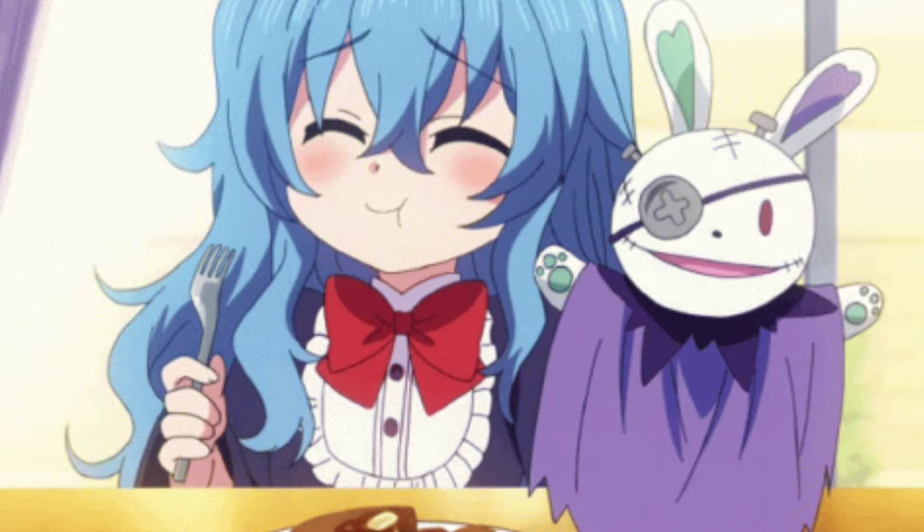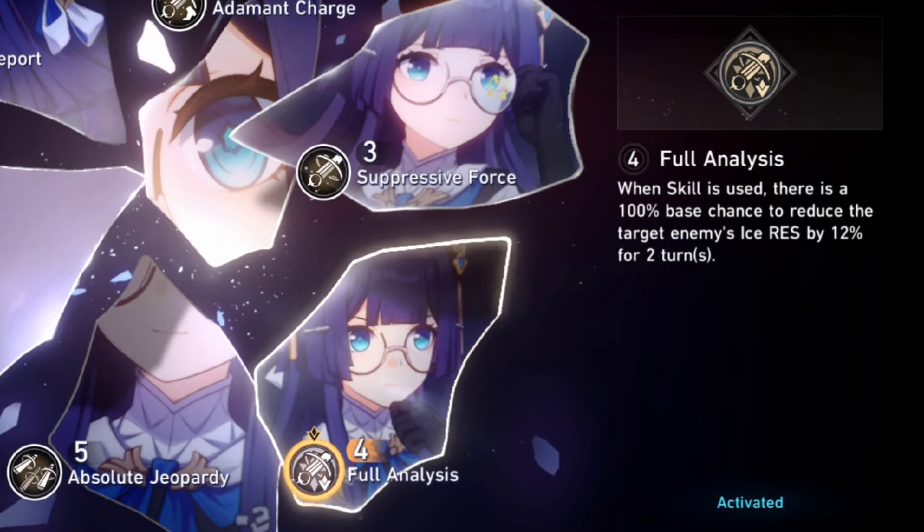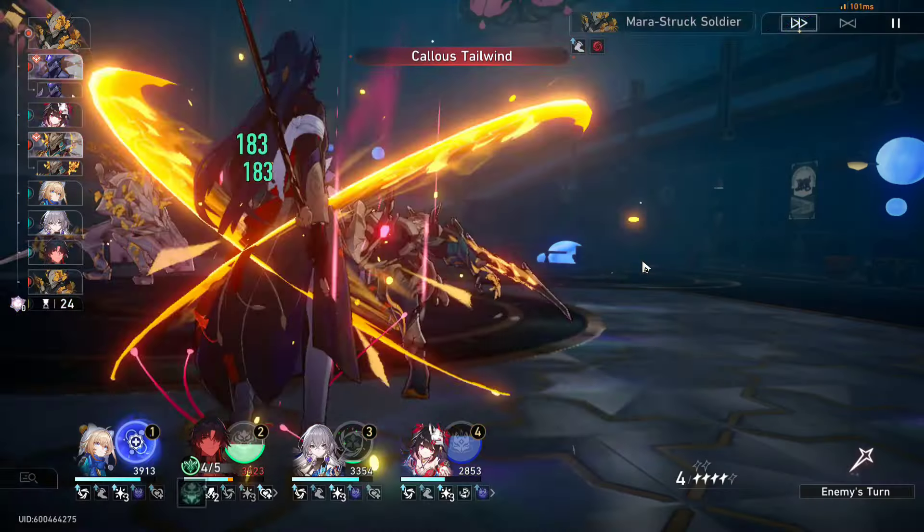When you think of characters that can give debuffs, you think of units like Silverwolf and Pela, and yes, those two units are gonna go crazy. For someone like Silverwolf, everything she does gives debuffs — the ultimate gives debuffs, the skill gives debuffs, the basic attack gives debuffs. And then for Pela, obviously the ultimate gives debuffs, but also if you have E4 Pela with decreased defense, that counts as another debuff. And if you have her equipped with a certain light cone, that also counts as another debuff.